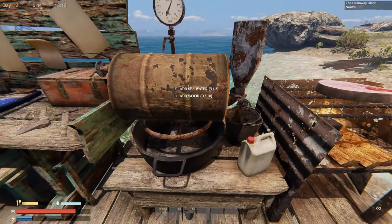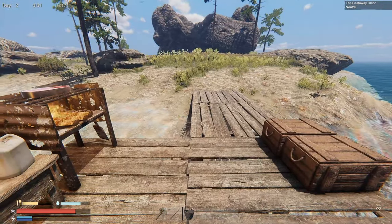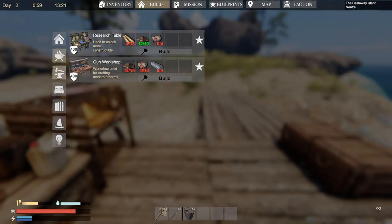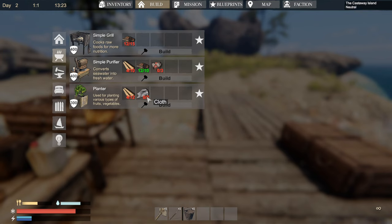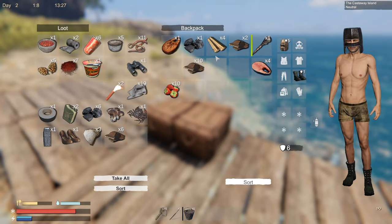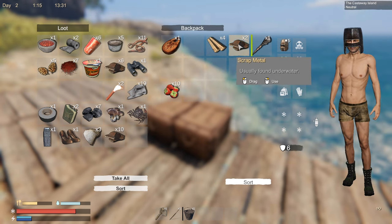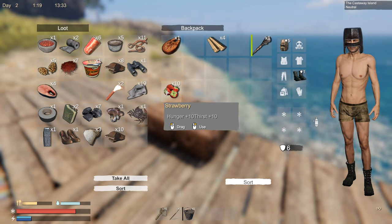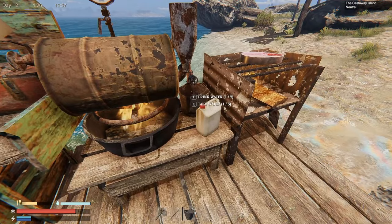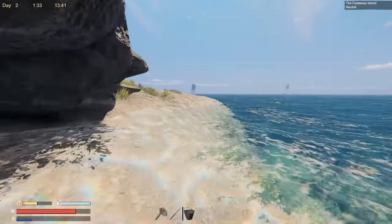We need wood here too, unfortunately. We unlocked the research table — let's see if we can craft those planter boxes. We saw those in here somewhere. Here we go: planters. We need 12 wood planks and two cloth. We have tons of cloth; we just need more planks. Should we dive for planks or cut down the trees nearby? Let's dive while it's daytime and then cut trees at night if we want to.